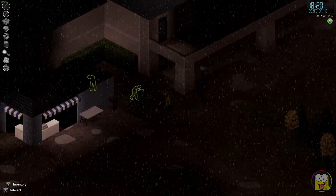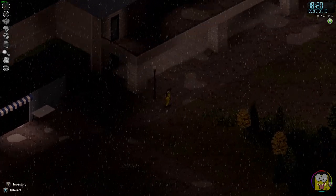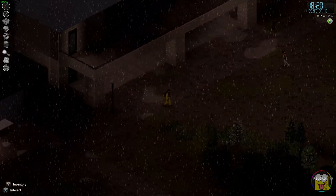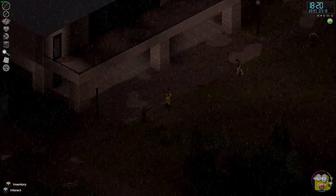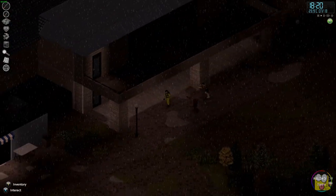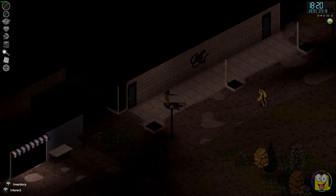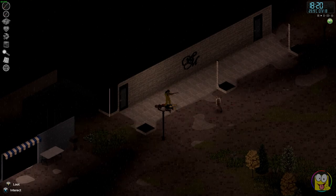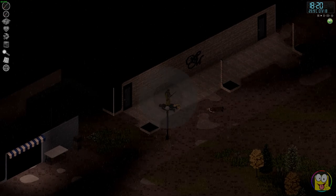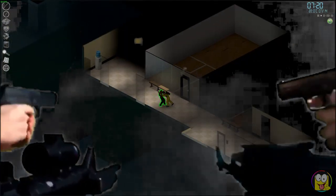The Double Barrel Shotgun is one of the best guns in the game for these reasons. First of all, it is capable of hitting and killing several targets in one shot. It is actually more accurate and has a more narrow spread than the JS2000 shotgun, so it's easier to clear cramped spaces. It's also good when you're starting out at the beginning of the game when you've got a low aiming skill, and it has a faster reloading speed.